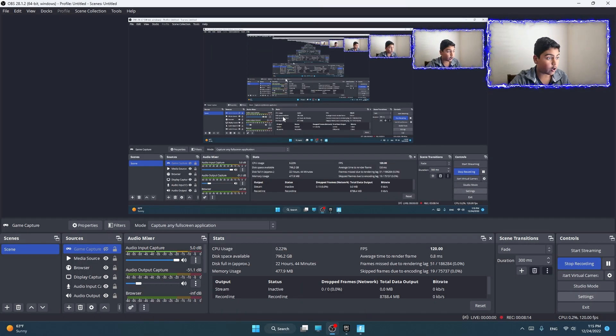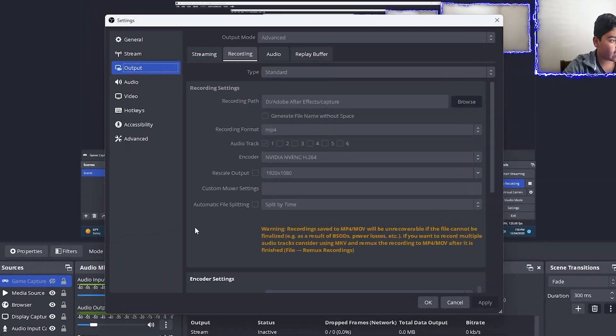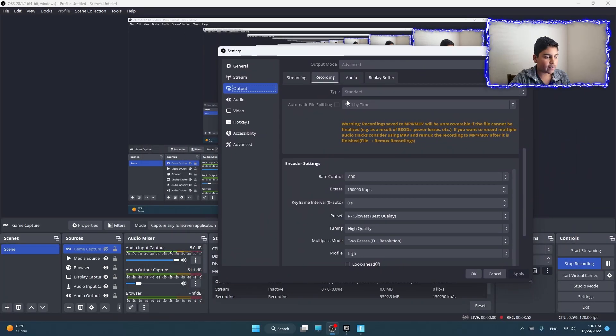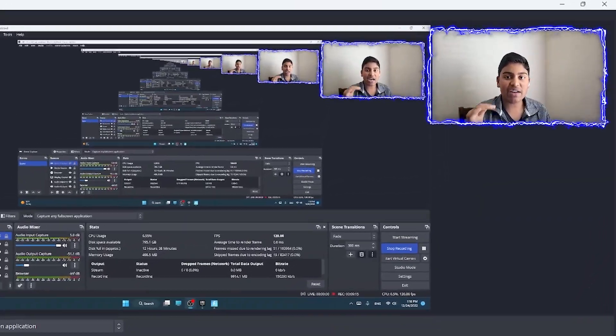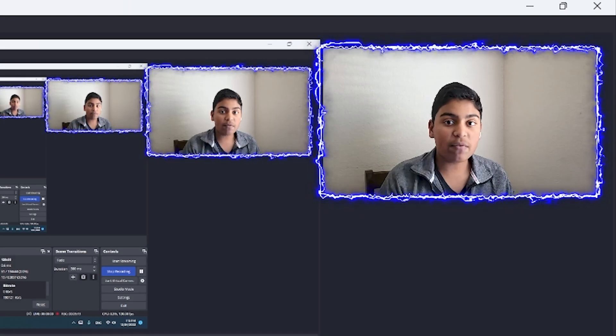Some more settings to let you know: for recording output I have it set to MP4, NVIDIA, H.264. I'm recording at CBR at 150,000 kbps, which is a lot, and it gives very high quality and smooth playback of my gameplay. I'm recording at a really high frame rate and really high quality, but still this PC outperforms many others — pretty awesome.